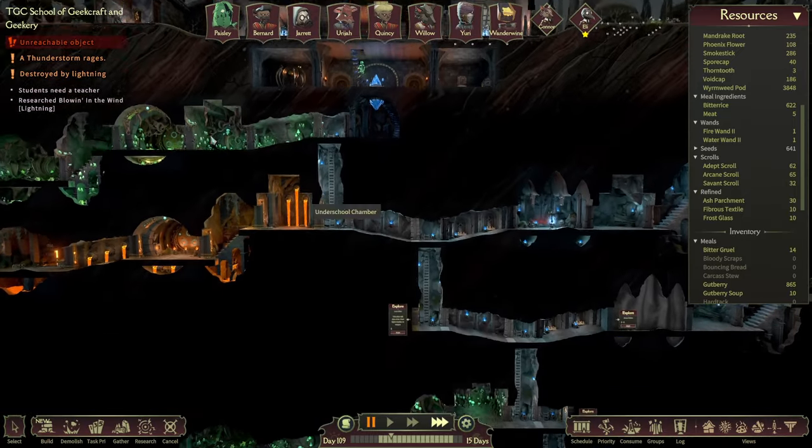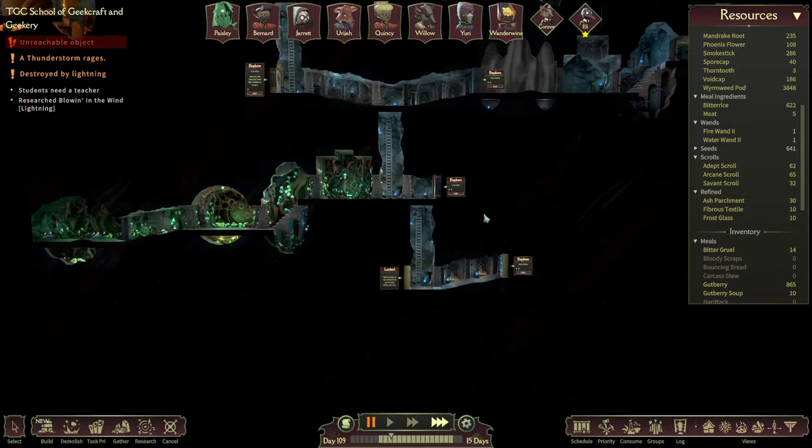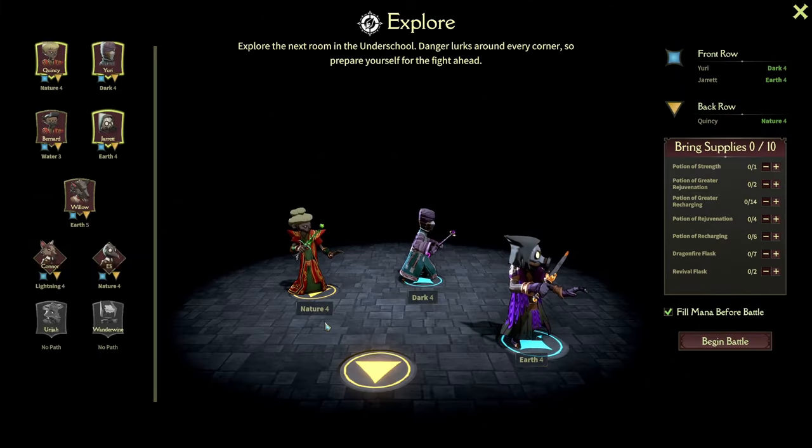With everybody now rested up, which is good, let's send somebody down here. Let's go and do the stone ruins — open that back up again because that's another fight. It's only a two-skull difficulty thing, we should be okay. That means we can get some more scrolls to add to the 65 we already have and try to get that research underway.